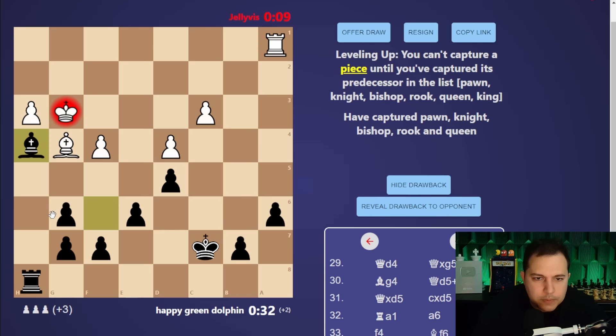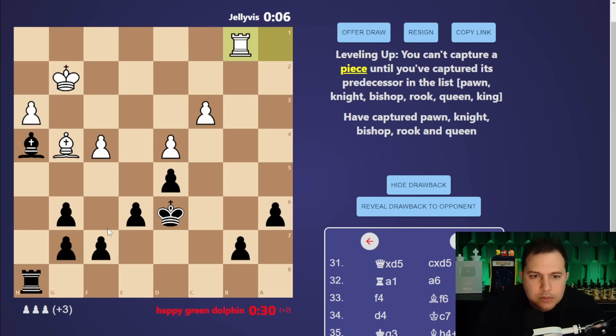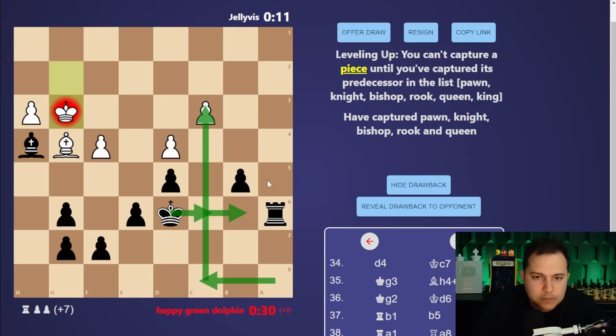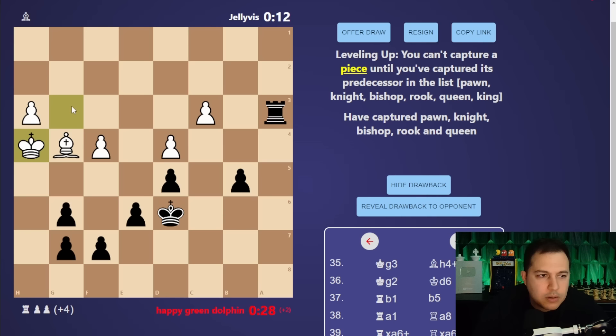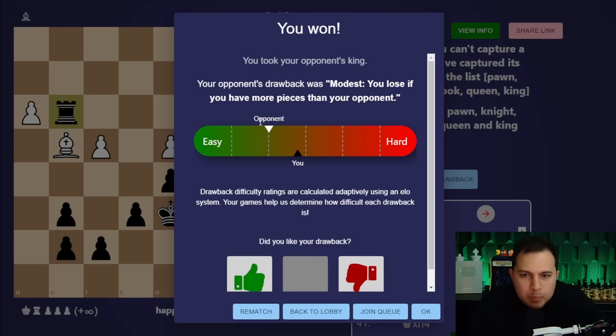It's opposite color bishops but I have a lot of pawns so it shouldn't be a problem. Let me get the king up there, throw a check, go here and use the c-file. Let's shut down the rook - I could have brought my king over and then brought the rook back.